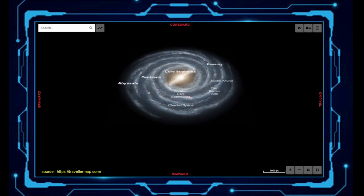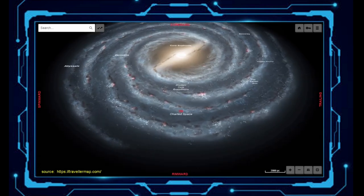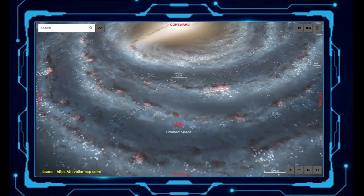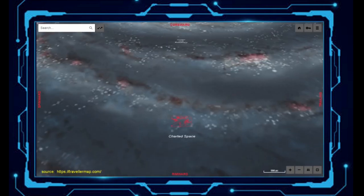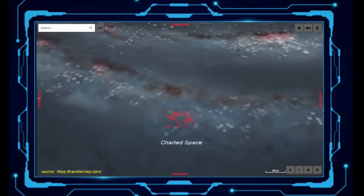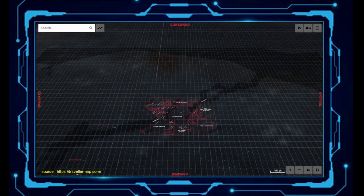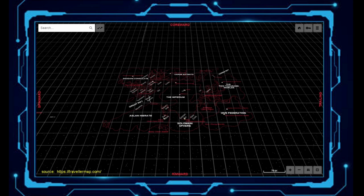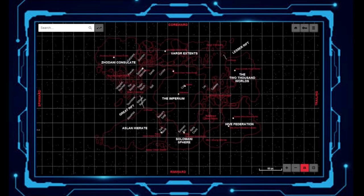We are now approaching the Milky Way Galaxy. From this distance, the boundaries of charted space cannot even be seen. As we approach, the boundaries of charted space can now be seen. At this point, charted space almost fills the display screen. I will now tilt the screen so that we can view charted space from directly above.